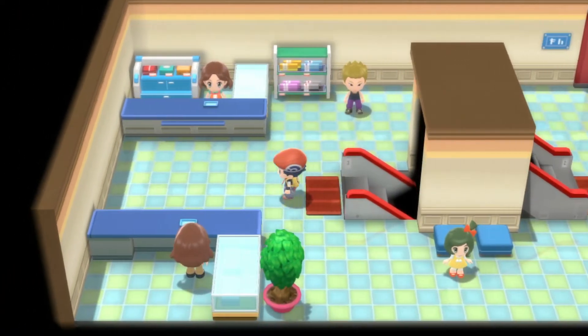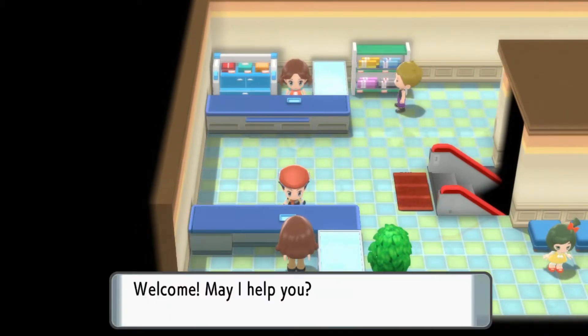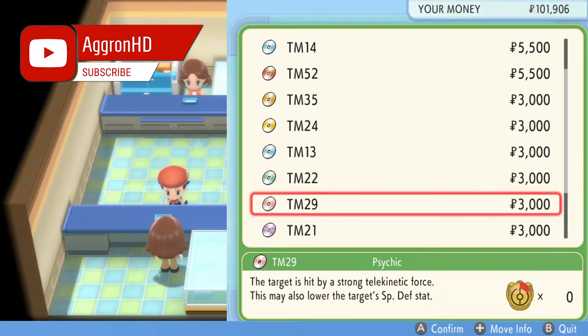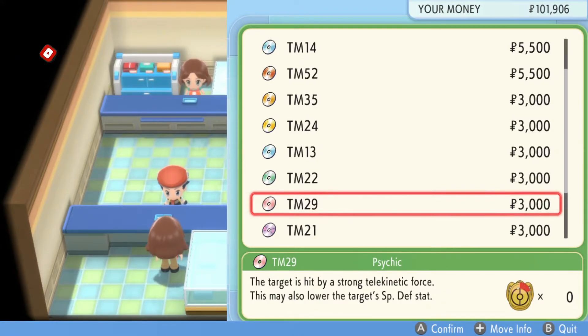Now there's two clerks, one up and one low. If you go to the lower one and chat to her and click buy, and if you go all the way down a little bit more you'll see TM29 there, which is Sidekick, for $3,000.